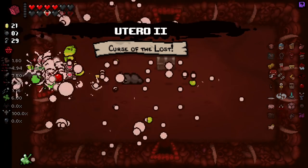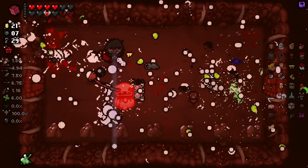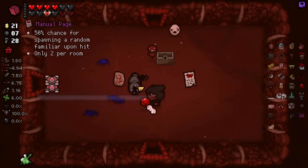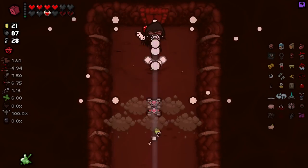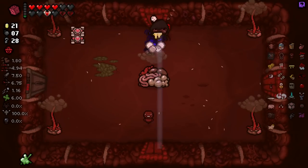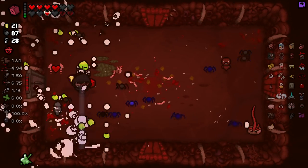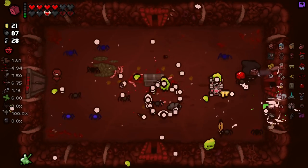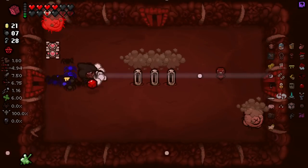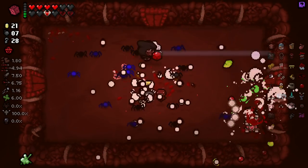We got Beelzebub, three trinkets this time. It's just beautiful. I don't know why it's giving us white tears — does almond milk always give you white tears? I don't remember. Beautiful — what a great item. Just getting extra black hearts and not having to ever deal with any of those bullshit things. I like the idea of that. I'm just speeding through these rooms at this point.